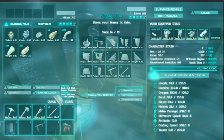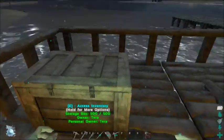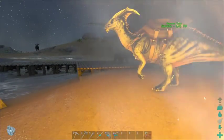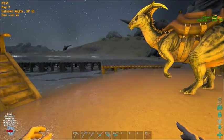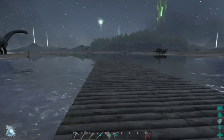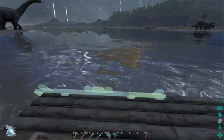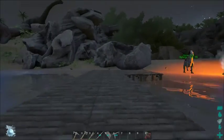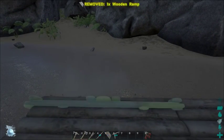So now what we need are some ramps and fence foundations, and we'll hover by the fire because we are just too cold otherwise. Hopefully the temperature is going back up so we'll be okay in a couple of minutes. In the meantime let's go ahead and put some more items down. We've got a couple of ramps to facilitate docking with the raft.